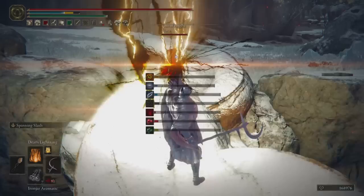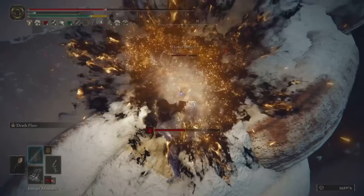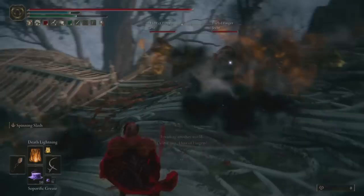This next one was kind of amazing. I'm able to use Iron Jar Aromatic — I crafted them early on in this invasion because I thought it would be good. This player is up against a fog wall trying to hit me with a katana, and it's just bouncing off because I'm using Iron Jar Aromatic. Fortunately they go for a heal, which allows me to land the death blight buildup with Death Flare on the Eclipse Shuttle. That was pretty nice. I didn't include the sleep aspect I wanted, but it was really just a moment where I saw an opportunity and took it.